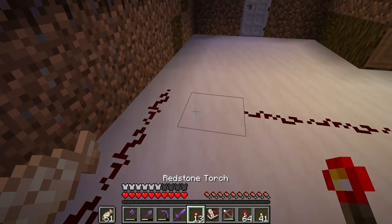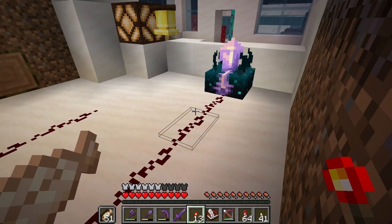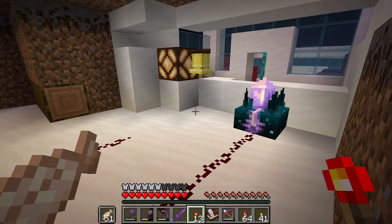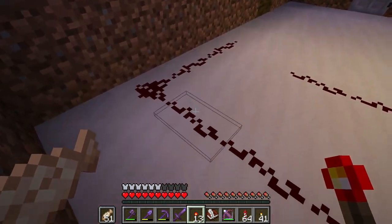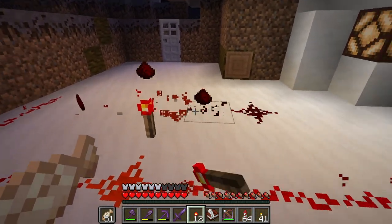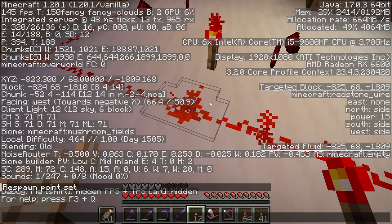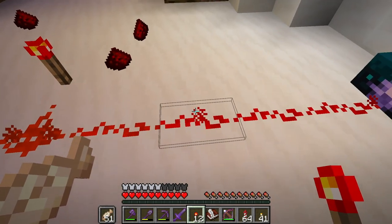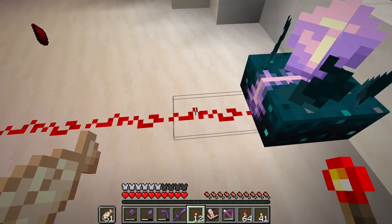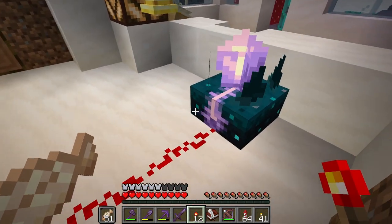We need subtraction here. You input the redstone signal strength that you want it to listen for. So if we want it to listen for a 10, our redstone torch is 15. Power 15, 14, 13, 12, 11 — we probably just put it here. Now it should be listening for 10.